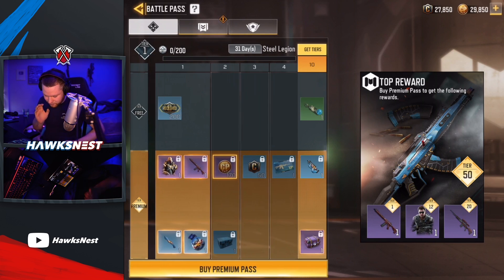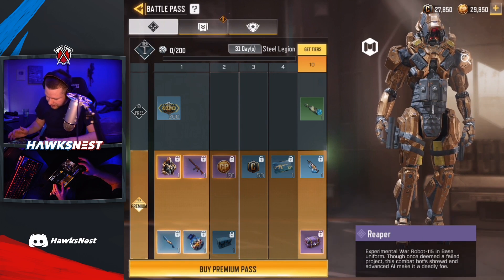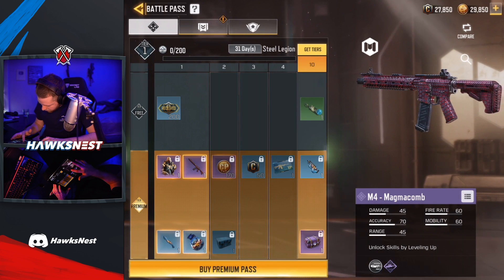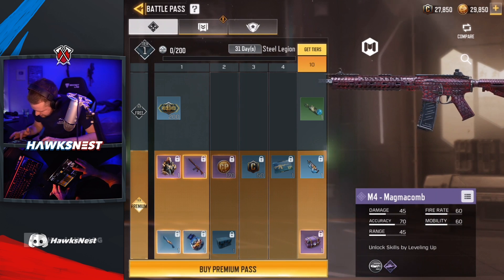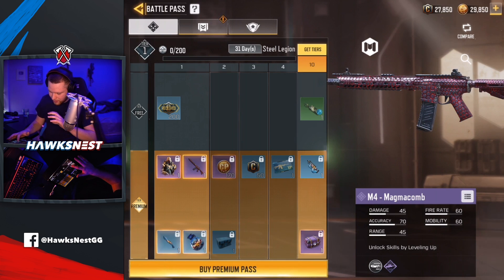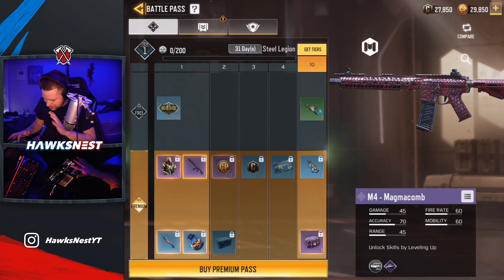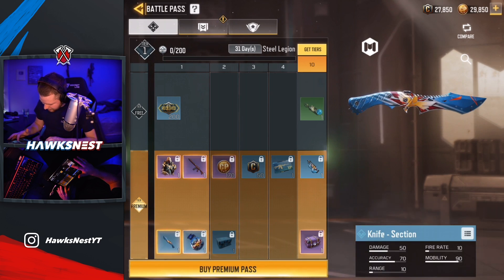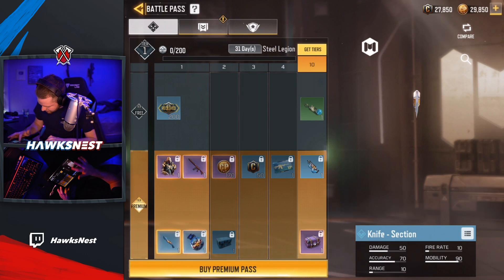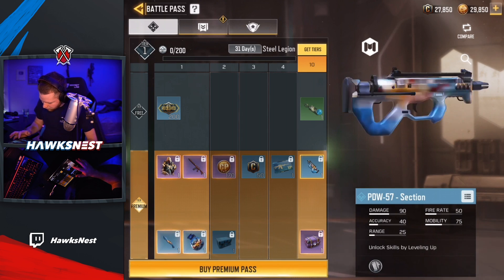Here's the battle pass - my very first reaction. The first skins you get once you buy the battle pass are the Reaper skin and the M4 Magma Comb. It's animated - the honeycomb pattern is glowing with lava behind it, which looks super sick. You also get a knife section and sticky grenade - the knife looks pretty cool, not animated but still really cool. Obviously you get some CP and stuff, and then at Tier 10 you get the PDW section.